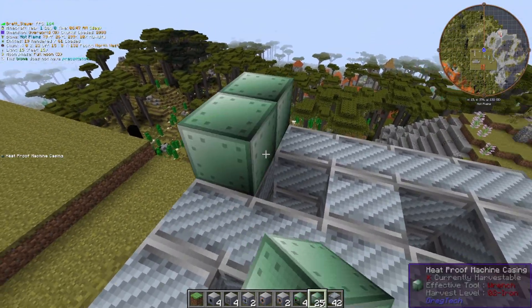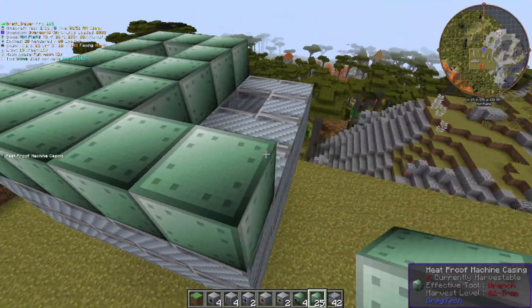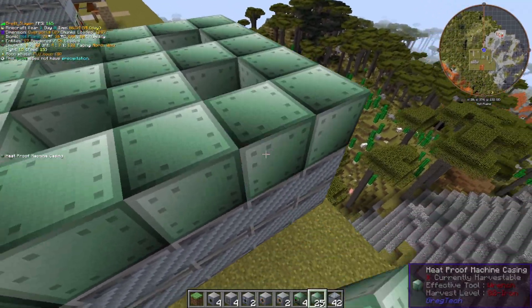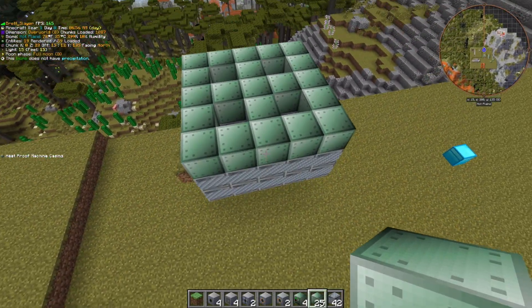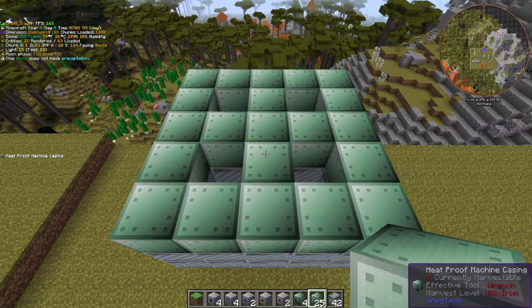Then you want to take your remaining coil blocks and just double up on that entire layer. Next, we're going to take all of our machine casings and just cover up everything that we've just placed down. So now you see we have three layers — the two Canthal coil layers, and then the machine casings all on top.